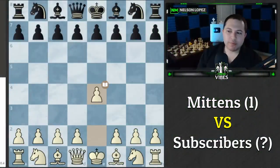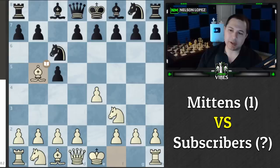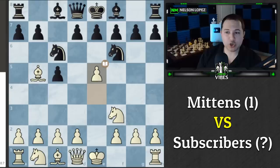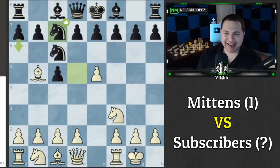We were White and everybody voted for e4. We went into a Sicilian, and then I convinced everybody to play Bishop to b5 — close second was d4. Our reasoning was that against a computer you want to go for closed positions; if you start opening things up it gets very tactical, computers don't make mistakes. Mittens played Knight to f6, a line I'm not super familiar with, so we pushed e5, which is a solid move, then Knight d5, we castled, and Knight c7 attacked our bishop.